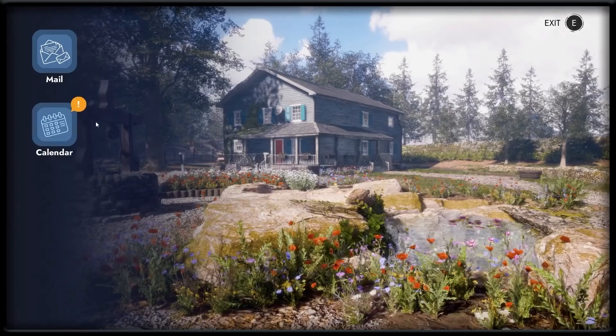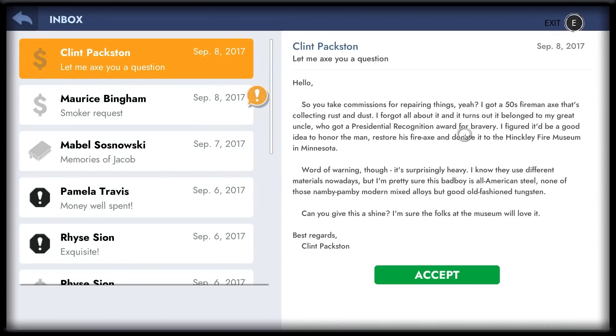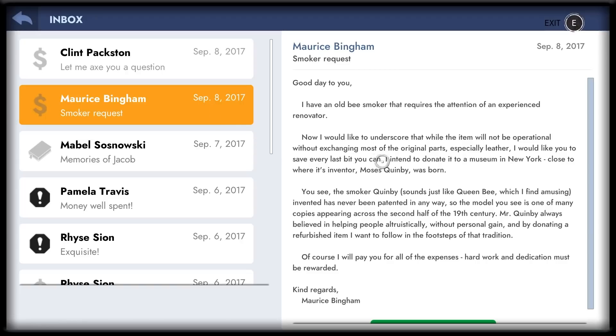We're gonna find out what we're doing today. Smoker request, or 'let me axe you a question' — okay, with the dad joke with Clint, we have to do that one first. Got a 50s fireman axe that's collecting rust and dust. Let's get that. We got the new angle grinder, so I'm excited to try that out.